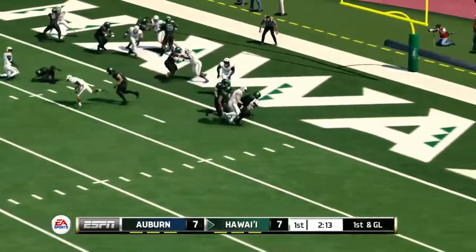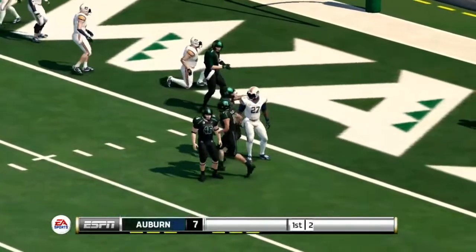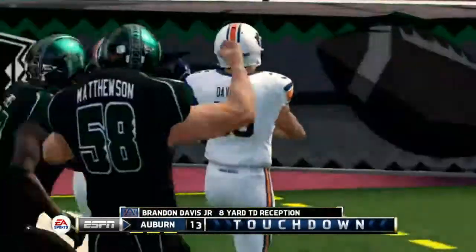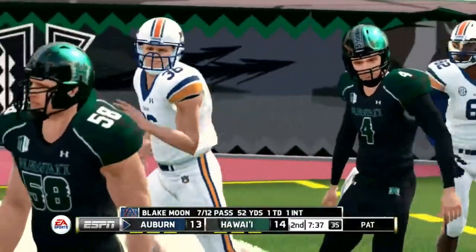They're going to go with the read option, only trying to get it on the outside. He runs over Erica Clear, into the end zone for a touchdown, and Hawaii goes out on top. Blitz coming here by Hawaii. He's going to check it down. That's Brandon Davis — catches it into the end zone for a touchdown. Auburn has answered back and tied the game here to start the second quarter.